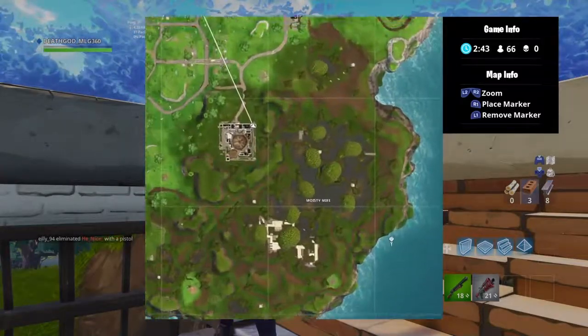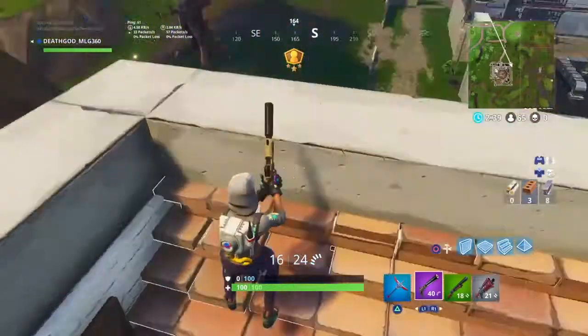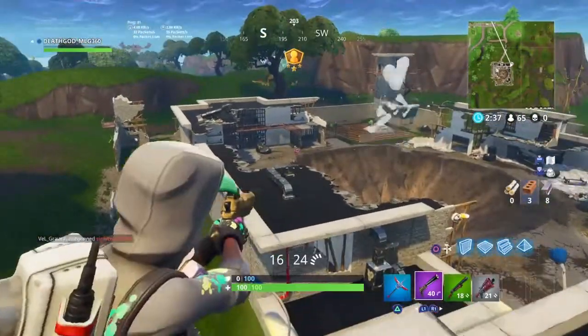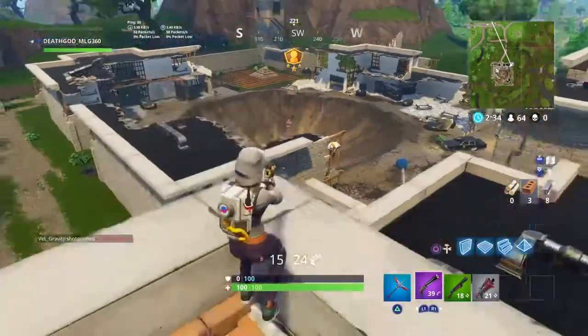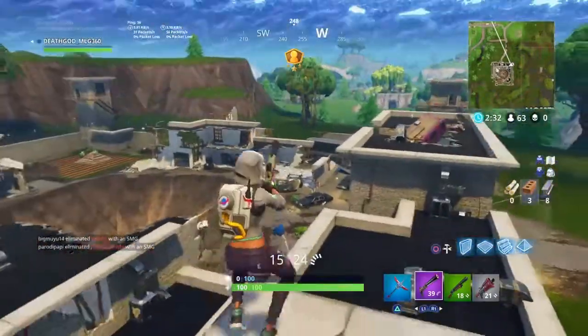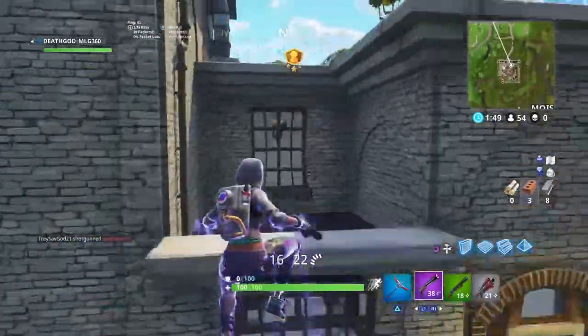Welcome back everybody to a new episode of Fortnite. This is the location where you can find the Week 2 Secret Battlestar, which you can only get by completing all the Week 2 challenges, and then you unlock the Battlestar and they'll give you one tier. That's pretty much it. Good luck.